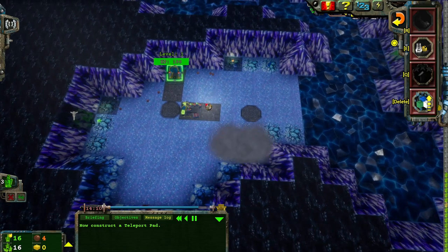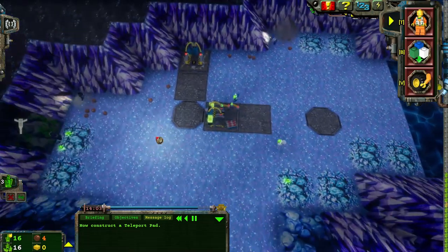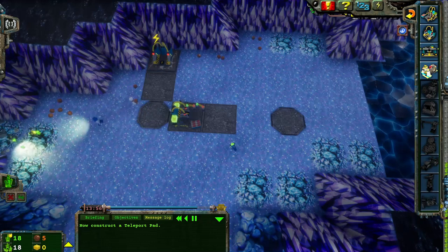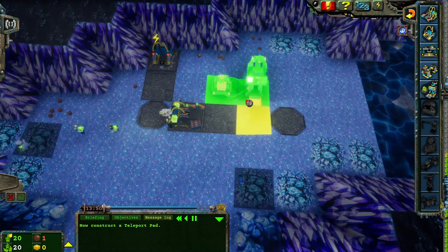An energy crystal has been found. Need ore now. Would like to be able to upgrade this to bring down a power station.